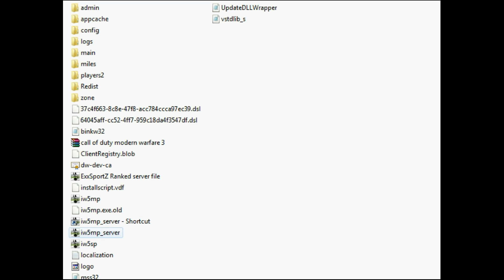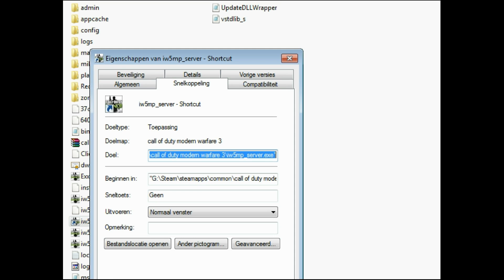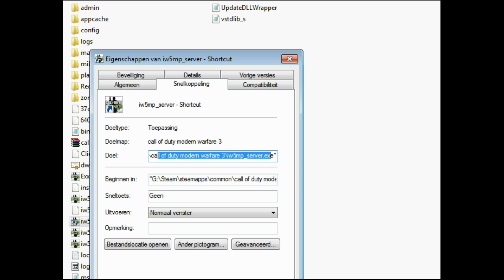Now let's just make a shortcut to the IW5MP_server. Click Properties and then in Target you should go all the way back and paste it.